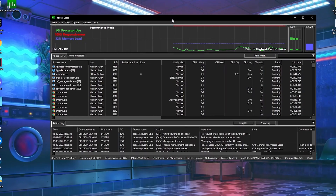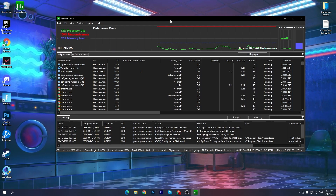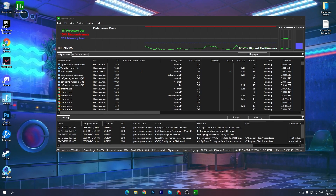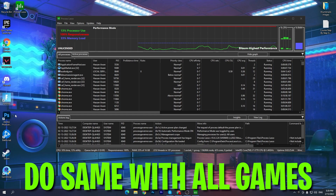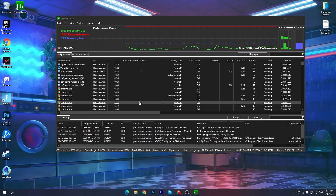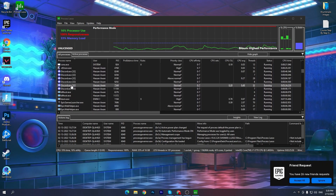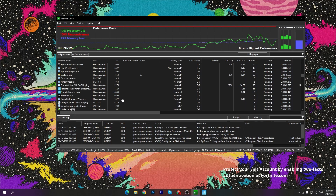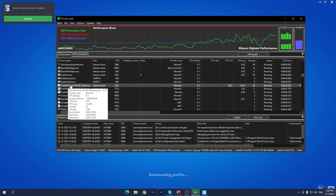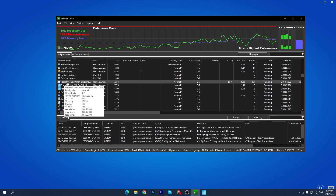Now for the next and most important step — you need to launch the game you want to optimize for more FPS or performance. For example, I want to optimize Fortnite, so I'll launch Fortnite in the background. Simply double-click and launch the application or game you want to optimize. Once Fortnite is running in the background, go to the 'All Processes' section in Process Lasso and you'll find the Fortnite processes listed. You'll see three Fortnite files — you need to select the first one, which is 'FortniteClient-Win64-Shipping.'